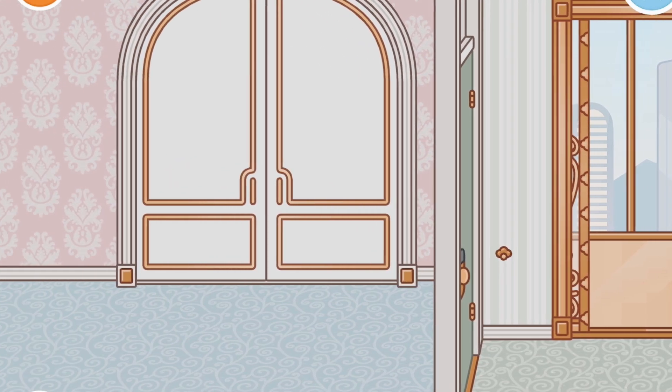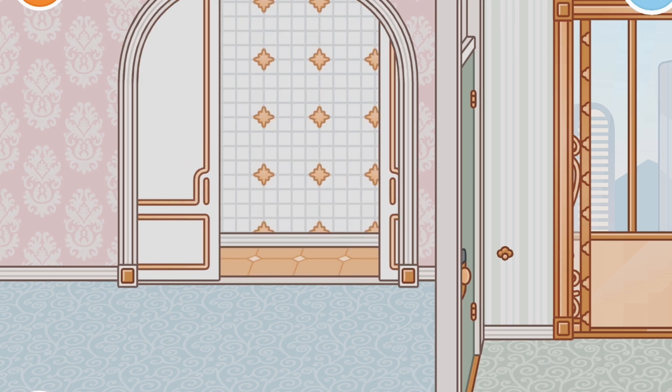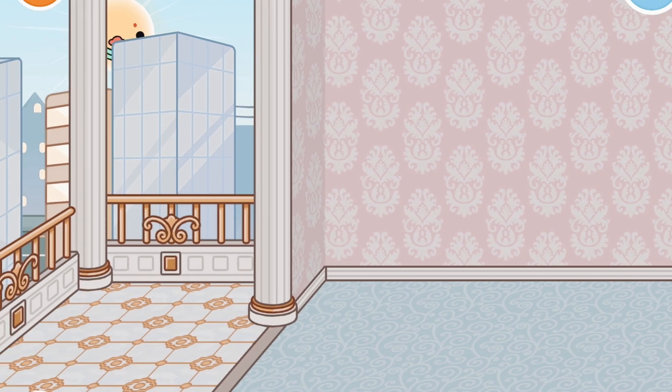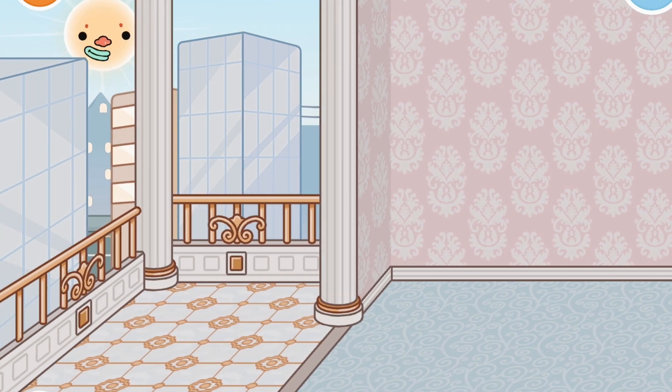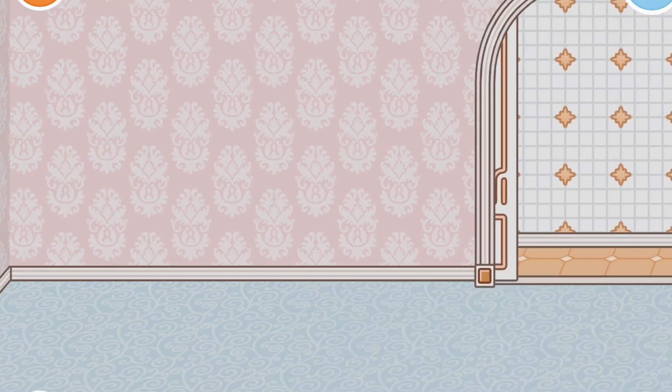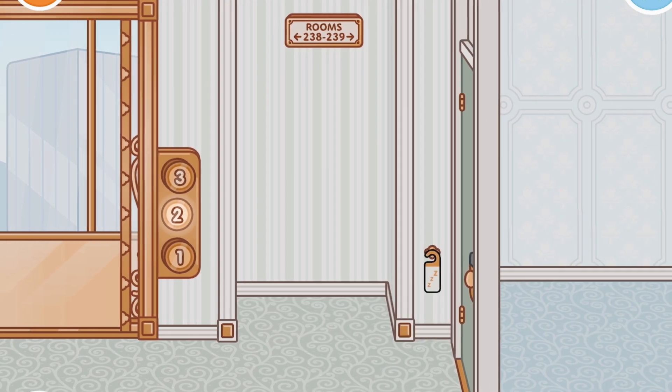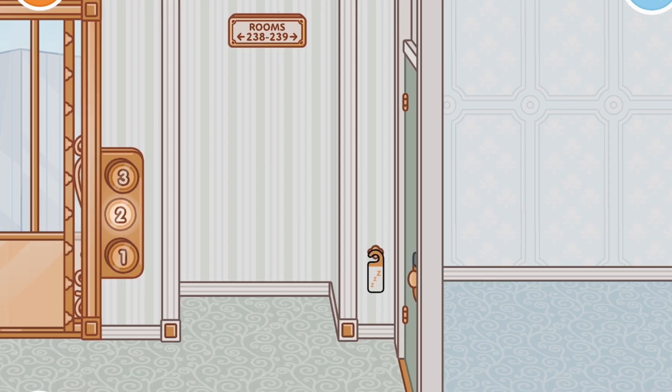These are the rooms you get assigned — really cute. I think that's a closet or a bathroom. It has a really fancy balcony, it's so pretty. I can't wait to look at all the furniture to see what to put inside. Now we're in the second room, it's so pretty.